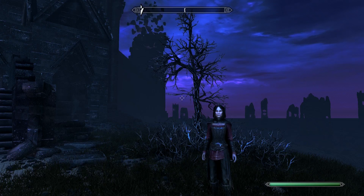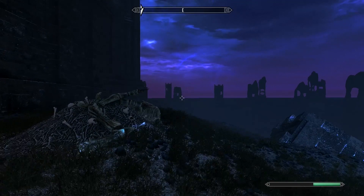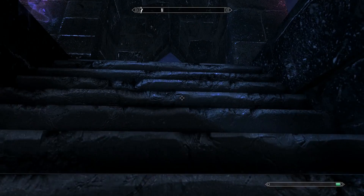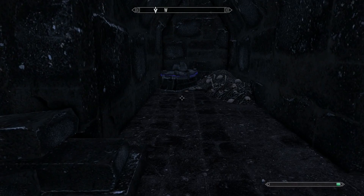Back at the castle entrance again — turn right and go along the wall. You're going to come upon some ruins that look kind of like this. Go up the stairs, and once you get to the top, go right, then up these stairs, and the page will be right here on the floor.